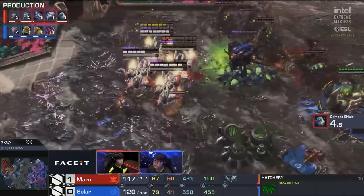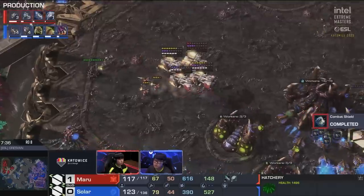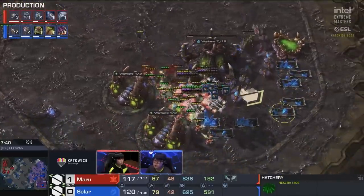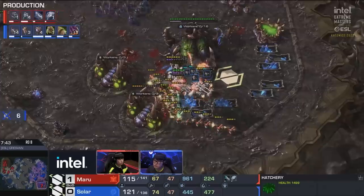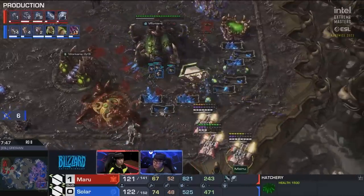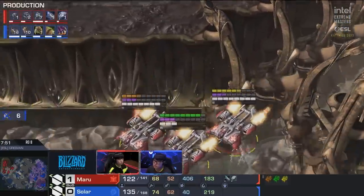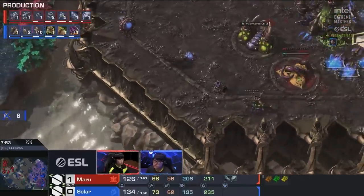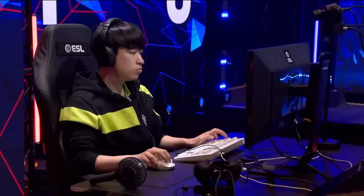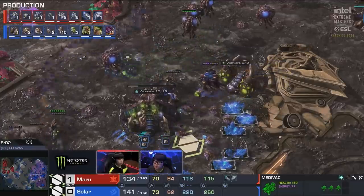Nice transfuses on the queens, but that's a lot of marine firepower. Those widow mines do detonate eventually — there's that spore crawler. Wow, they're dealing a lot of damage to those banelings. Big drop in the main though, very nicely done right here by Maru. He uses his units very effectively between those mineral fields and those Zerg structures to optimize the amount of damage — he doesn't lose a unit on the way out. High risk, high reward play from Maru, and he does get a decent trade: six drones and a bunch of mining time.